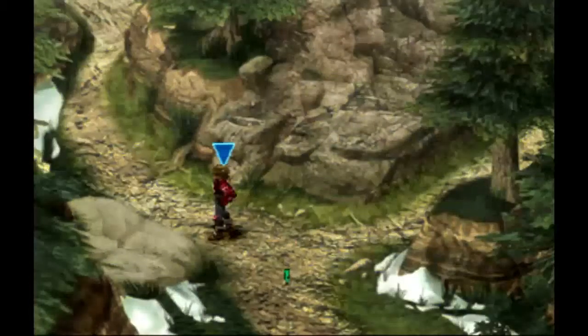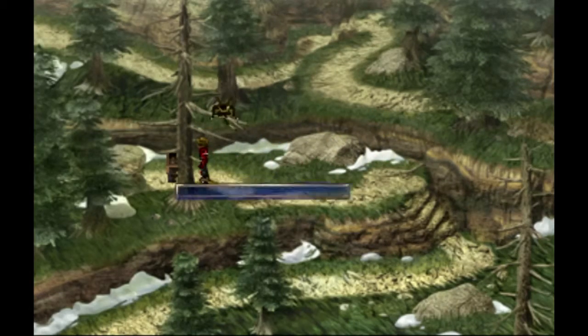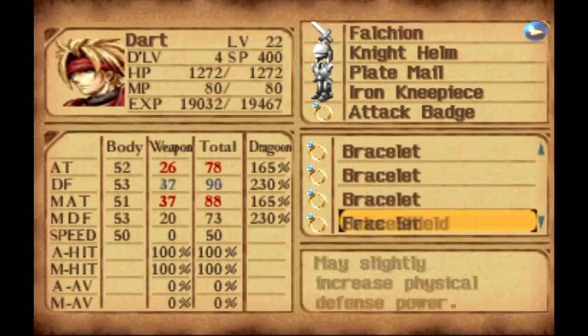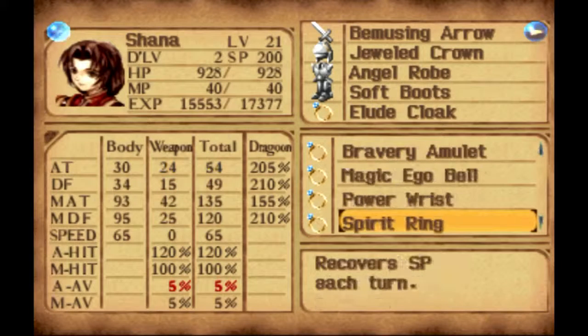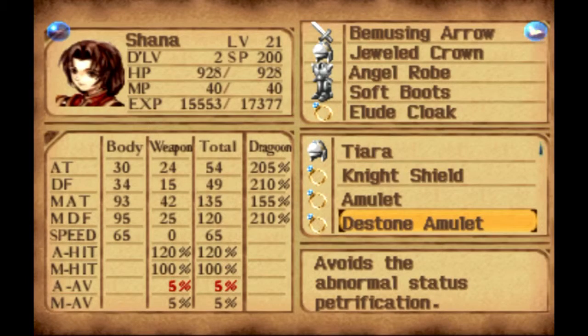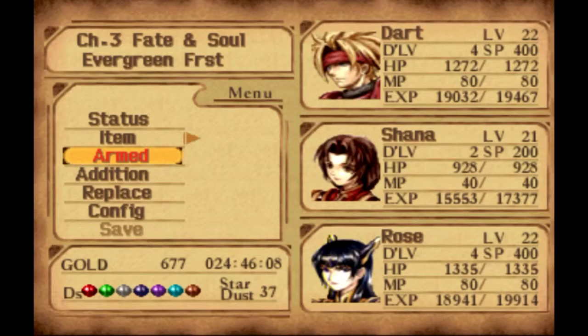If we head to the right, we can pick up a D-stone amulet, which is going to help prevent petrification. Since the game is telling us we can buy these, I'm assuming we're going to have to fight something with that ability. I think I'm going to drop that on Shauna — even though having the eluding cloak is nice, at least one character will have petrification prevention.